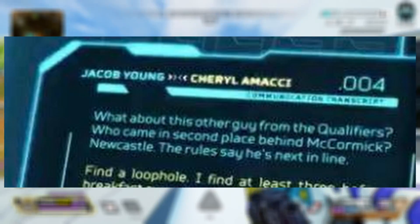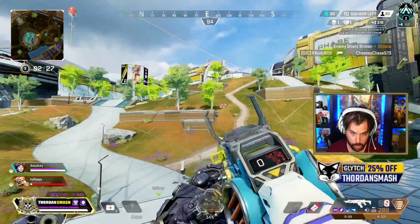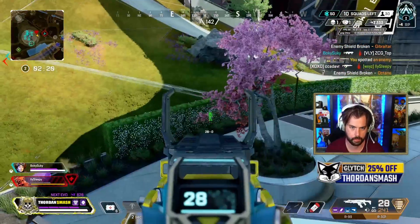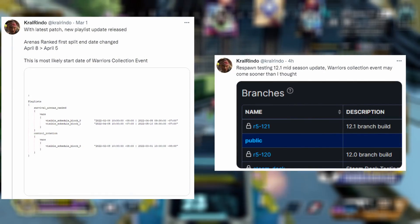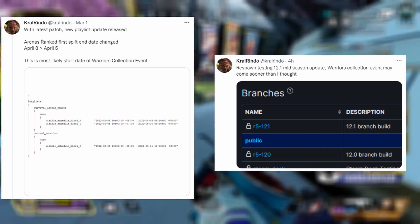Moving on from that, let's talk about the collection event. We thought it was going to be March 29th, because that's when the big update happened, and then Kral let us know that the playlist received an update and everything got pushed back from April 5th to April 8th, which would likely be the start of the Warriors collection event. But just yesterday, Kral Rindo also let us know they started testing the 12.1 mid-season update, which was supposed to launch originally on March 29th — so now it might actually come sooner than we thought.